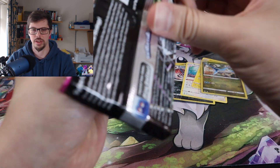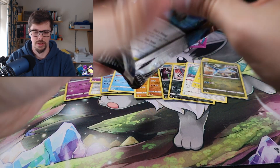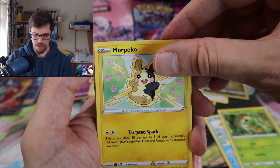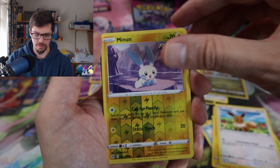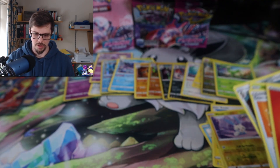He says as he starts struggling to open packs. Here we go — nice little Wynaut, Mudkip, Caterpie, Eevee into — Rayquaza into — there we go.